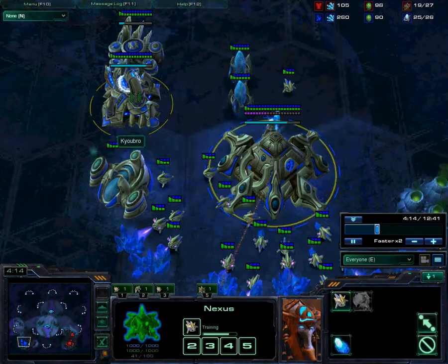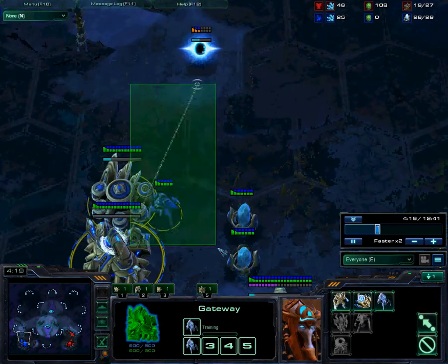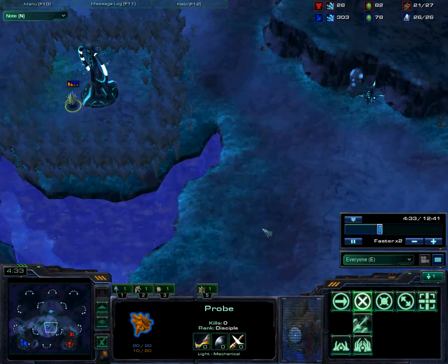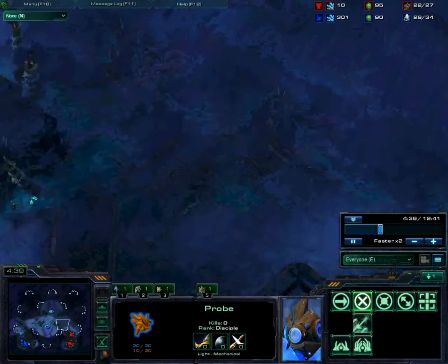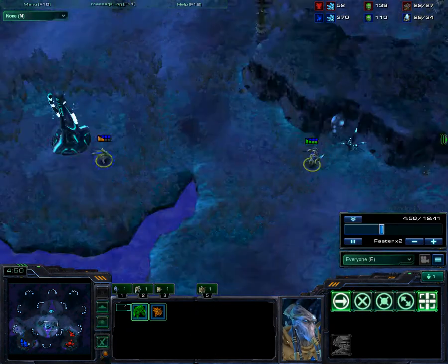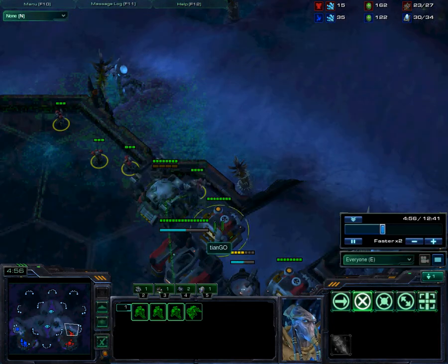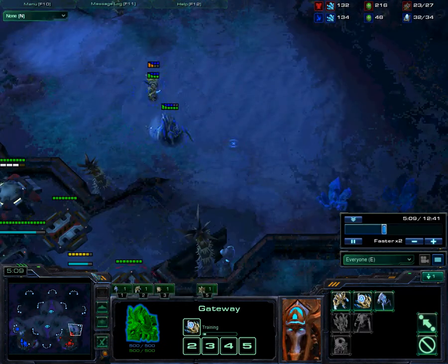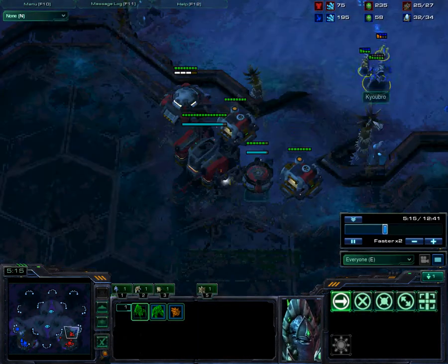So then I get a pylon at around 25. I'm going to be getting another stalker in a moment. But more importantly, this stalker, this zealot, and this probe — which took some fire from his first Marine and then retreated to the watch tower — they are going to be poking up into my enemy base to scout. Meanwhile, Nexus goes down on 30 supply. That's very important.